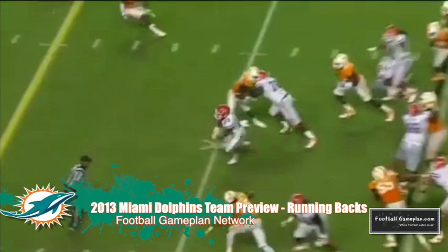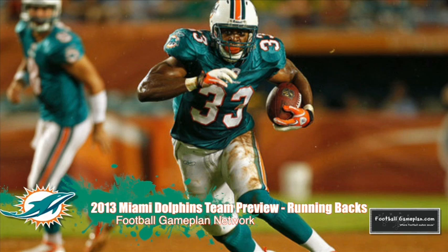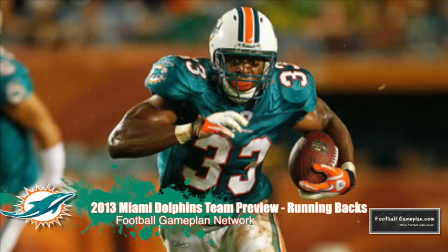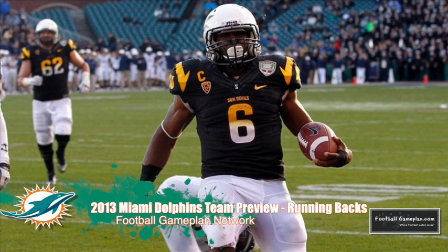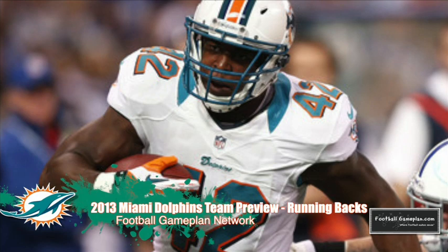The Dolphins can get creative by utilizing both Miller and Gillisley in the backfield at the same time, giving defenses that much more to worry about. In my opinion, the third and fourth running back spots are up for grabs. You look at Daniel Thomas returning from injury, looking to rebound after a subpar 2012 campaign. He's going to have to hold off Jonas Gray, and I think Cameron Marshall — the undrafted rookie out of Arizona State — will win that spot. Big bruiser type, short yardage runner, but has a little wiggle to break tackles and get yards in chunks. Charles Clay is also looking to rebound from a subpar 2012 season, returning from injury, but he's a valuable asset because of his ability to go downfield and catch passes in the passing game.